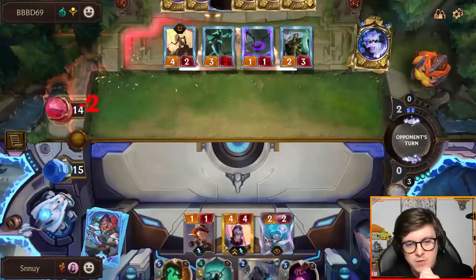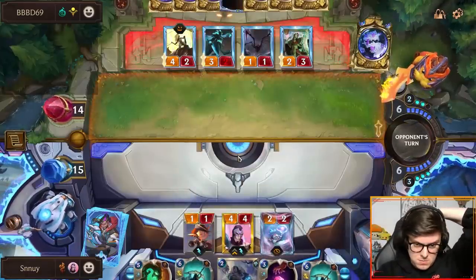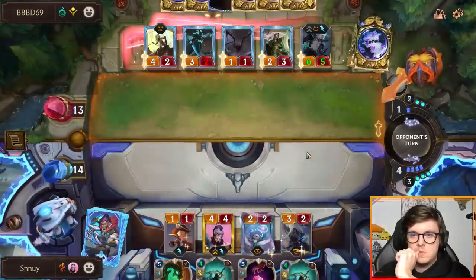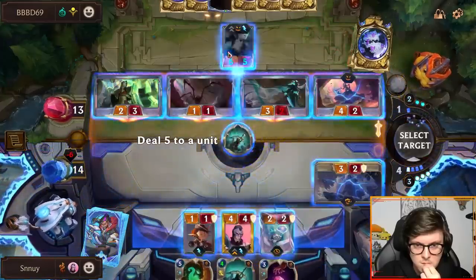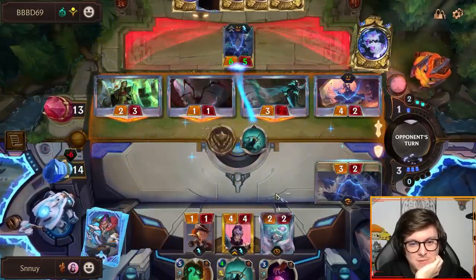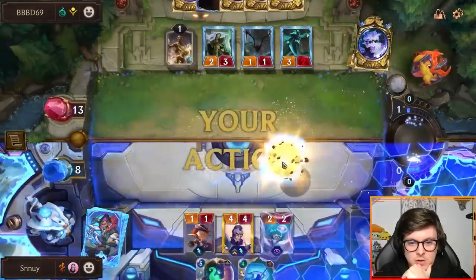It's gonna be a really strange game, probably. So we play this, we can block that. If the Viego doesn't die to, like, an hourglass or something, it's quite devastating — yeah, they had a very solid hand. Very premium. Glimpse, hourglass, plus just these minions early game. Really rough to deal with.